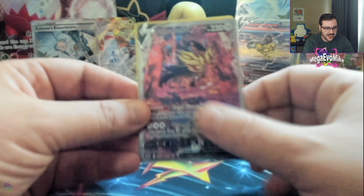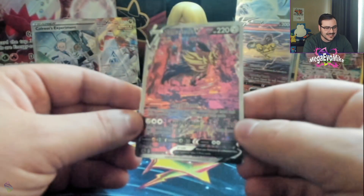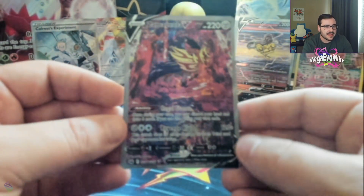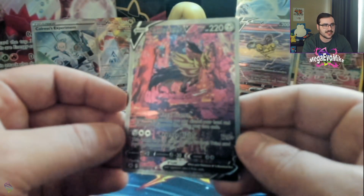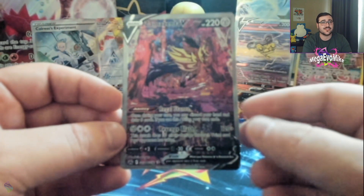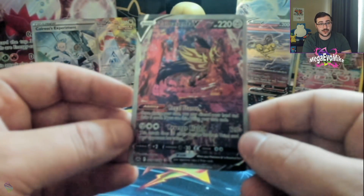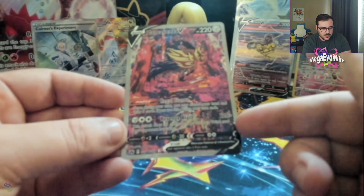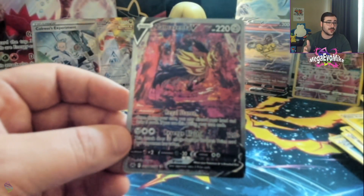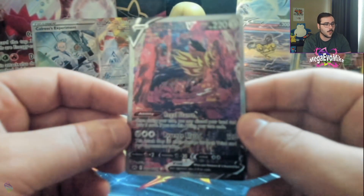Oh my gosh — this alt art Zamazenta. It is so pink! I love it so much. There are a lot of colors in this one. This card is ridiculous — it looks gorgeous. He's front and center with the Regal Stance ability, allowing you to discard your hand and draw a fresh hand of five, which is amazing because it's like a draw Supporter you can play on the first turn of the game or on turns where you can't play Supporters. Then it has Revenge Blast — 120 plus 30 more for each prize card your opponent has taken. If they've taken five prize cards, you can swing for 240-plus damage, which is ridiculous. This thing can also evolve into the new VSTAR in the set.